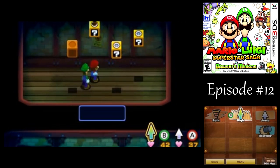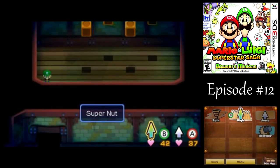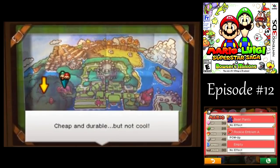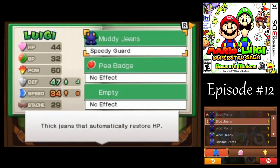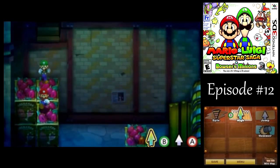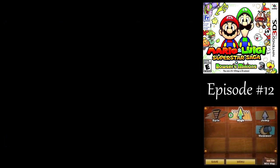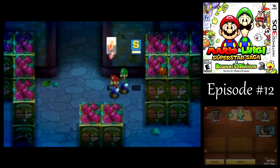Secret treasure room! Lots of good stuff here. We got blue jeans - that's Luigi only. I think I want the speed on Luigi there, because there's going to be some pretty fast enemies in the woods. Gotta heal up too!